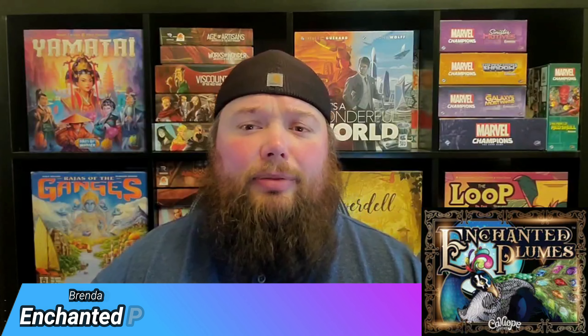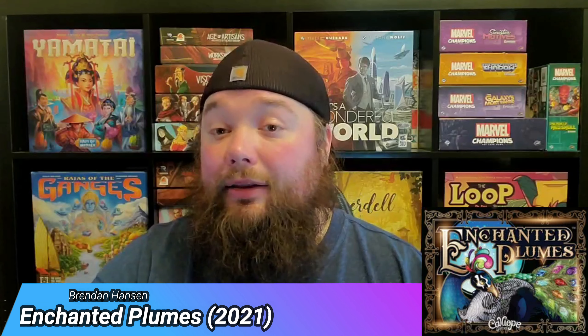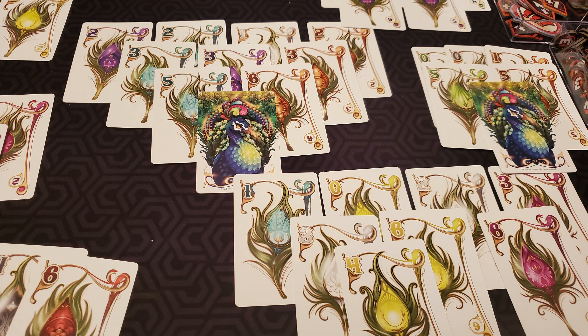The first game is Enchanted Plumes, which came out last year. In this game you're trying to build plumes — the feathers — for peacocks, placing cards to make an inverted pyramid. On your turn you place one or two cards into these peacock arrays. The top row of each peacock plume is worth negative points, and you build down from there with one card less per row. You can have several peacock plumes going at the same time.